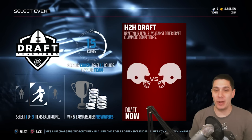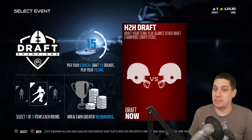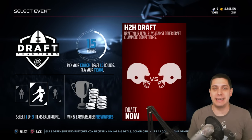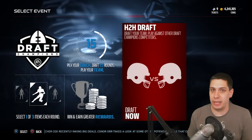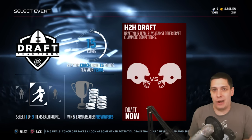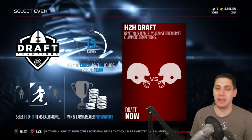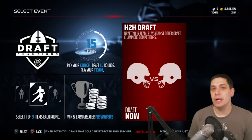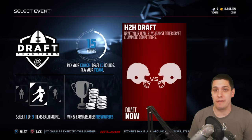We're gonna go ahead and actually pick the slowest player every round, so this is gonna be quite a bit of a challenge. It could be the highest overall player on the board, so that could be helpful, but the bottom line is I'm not gonna have a lot of speed on this roster. Now, the one rule is that if I've already got a player at a position — like offensive line — and the slowest player is at that position, I'm not gonna select that player, because I don't wanna only have offensive line. Other than that, we're gonna pick the slowest player every single round.